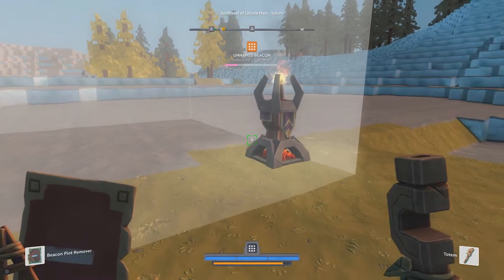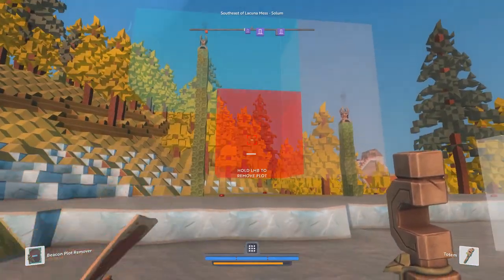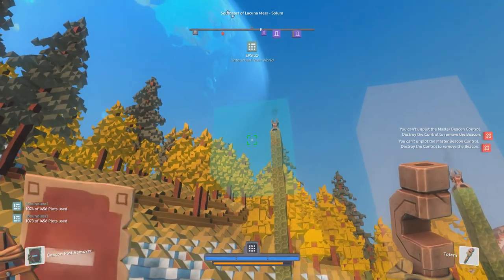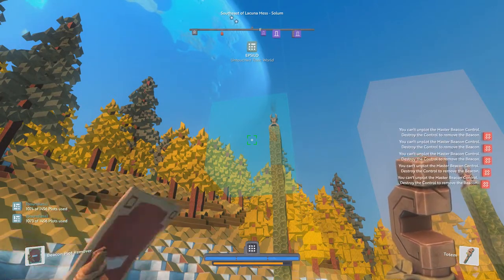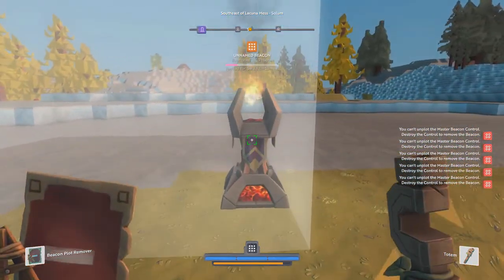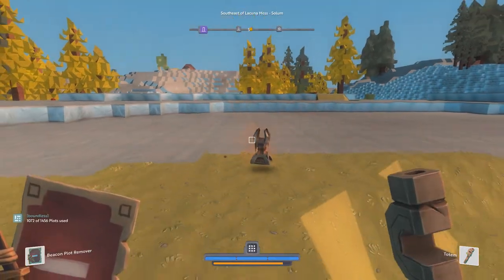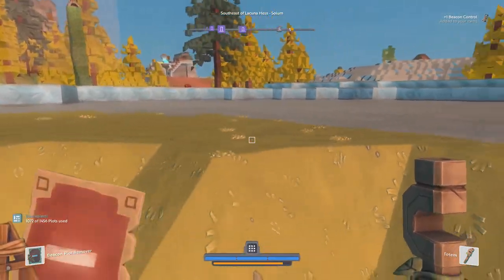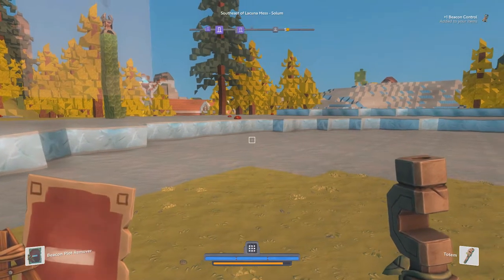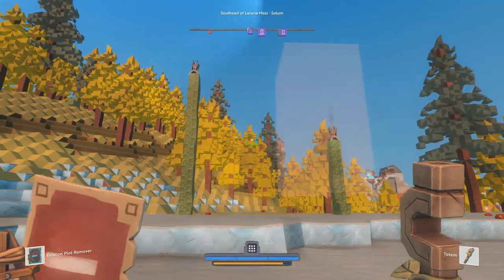That's the beacon system in a nutshell. If you're trying to remove a beacon altogether, you first have to remove all the plots until only the main plot is left. As you see here it's saying you cannot unplot the master beacon control — destroy the control to remove the beacon. Keep in mind if you destroy the beacon control and there's coin inside of it, it may be destroyed. I do know if the beacon burns out, all coin earned by footfall will be destroyed.